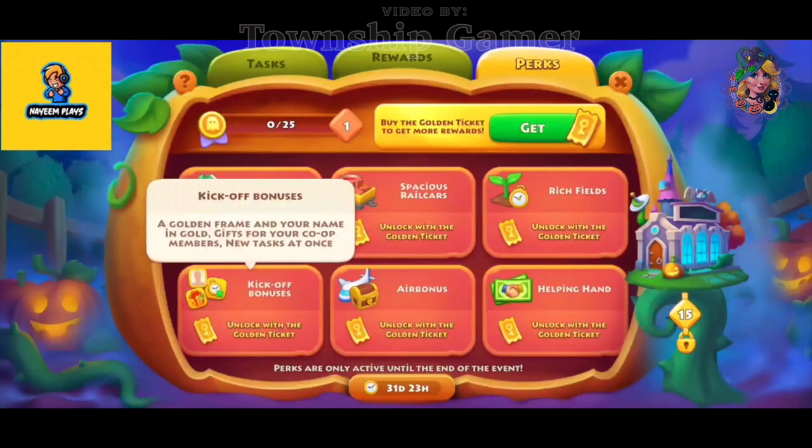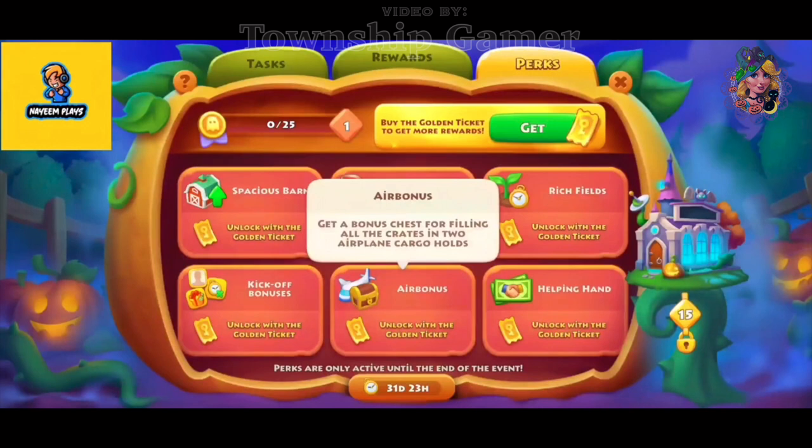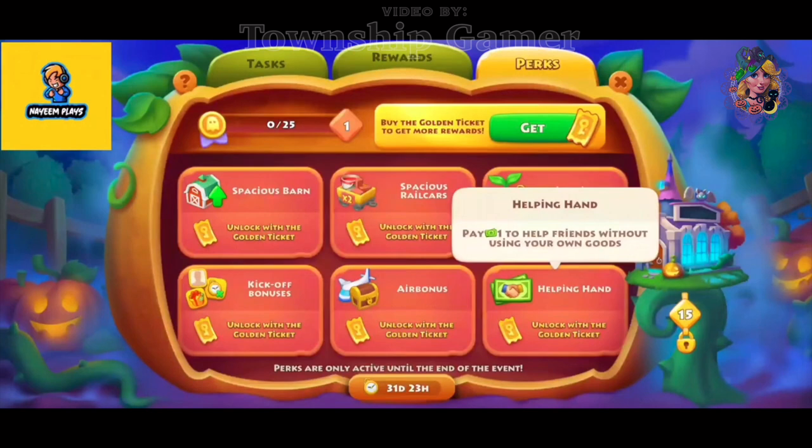You'll also get gifts for your co-op members and new event tasks shown all at once. Additionally, you'll get air bonuses which allow bonus reward chests for filling plain crates. You'll also get the Helping Hand feature where you can use 1T cash to fill crates when you don't have the products.